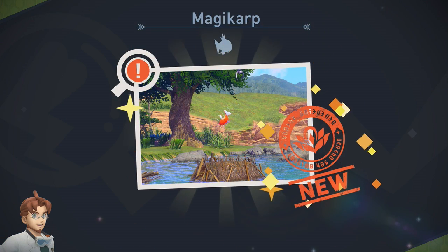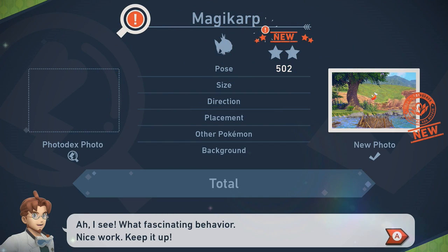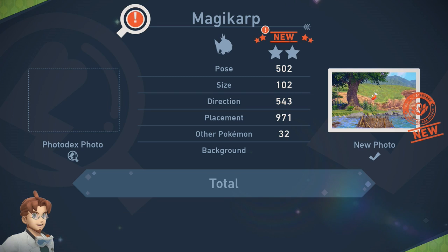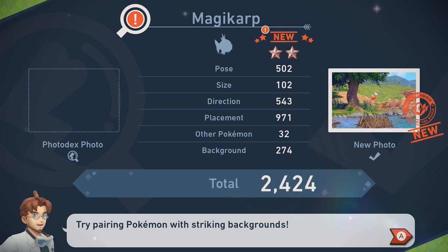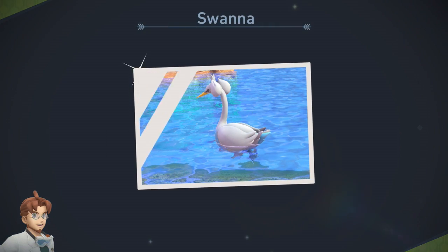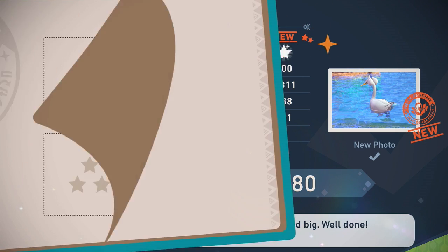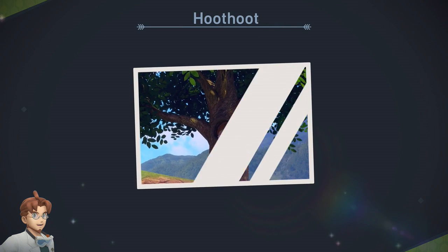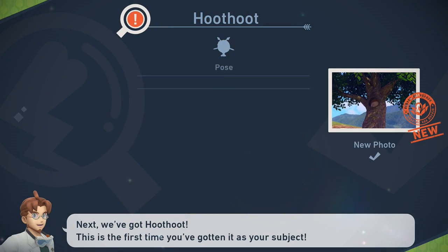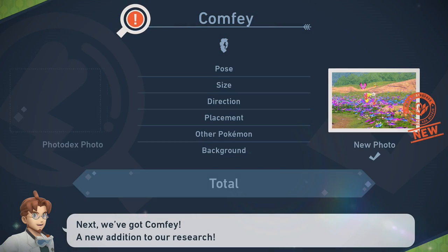Next is Magikarp — a new one for your photo decks. Nice work — ah, what fascinating behavior! Try pairing Pokémon with striking backgrounds. Swanna — this is taking way too long. I'm just going to skip through the rest of this. This is taking way longer than I thought it would.